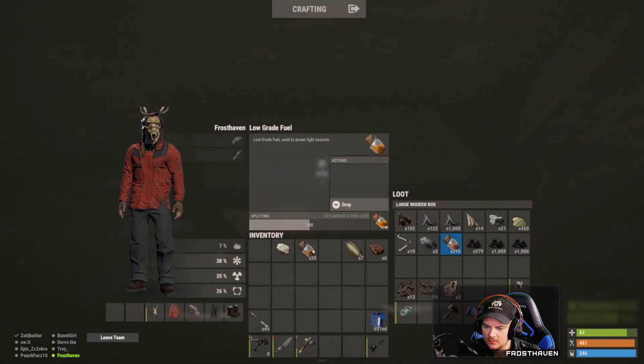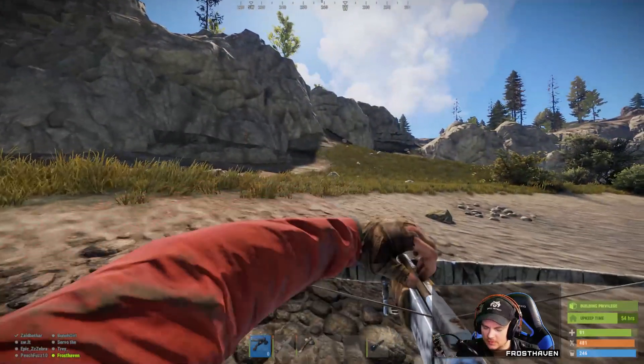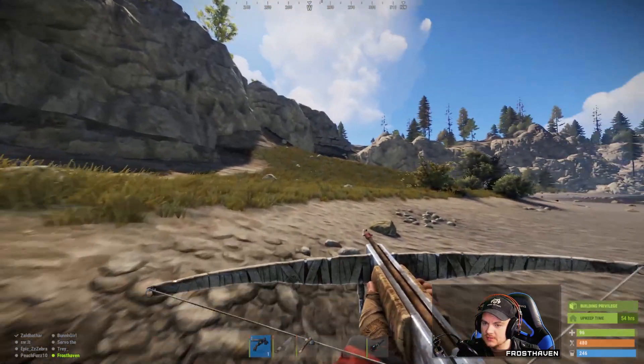I don't need fuel — I'm going to be on foot for most of this. Looks like we got a good supply of arrows, we're good to go. So where do I want to go? Let's check out the Sulfur Quarry, which is about like that.